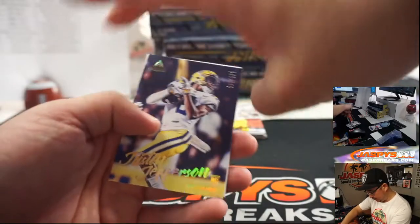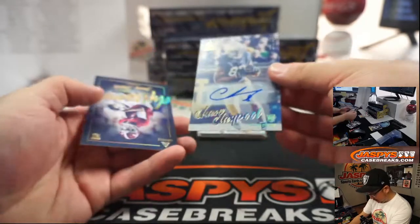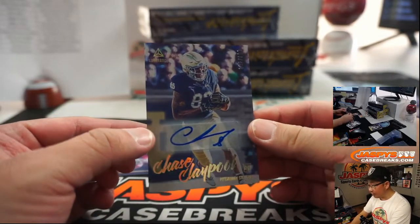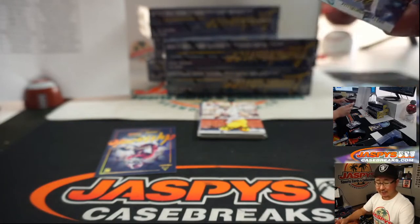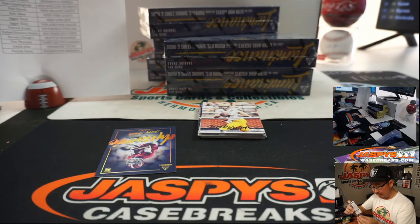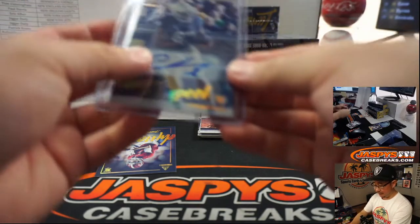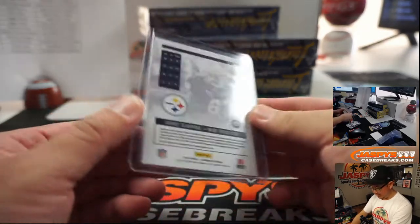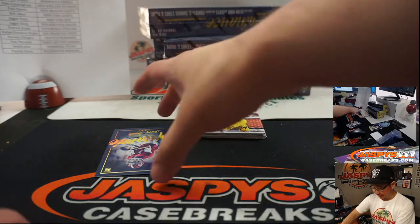That's the 250 Justin Jefferson. And the autograph is Chase Claypool for the Steelers, 62 out of 100. The year one autographs are on card — they look really sharp. And these ones are going to be stickers. Steelers, that will be for Patrick Evans.